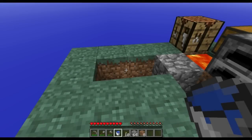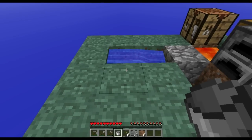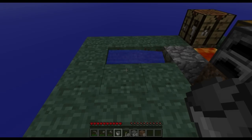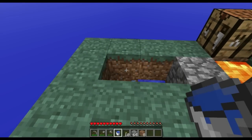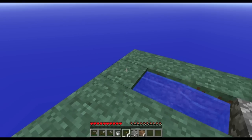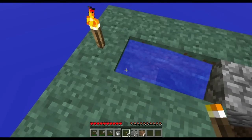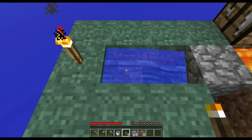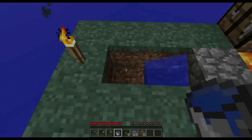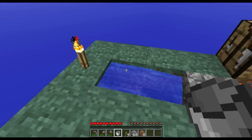Now in 1.9 you will have a bit of a problem — your block of water will form ice unless you protect it. There are several ways of preventing your source block from becoming ice. The simple way is to use a torch, and it has to be right next to your water source. This will keep ice from forming on your block.